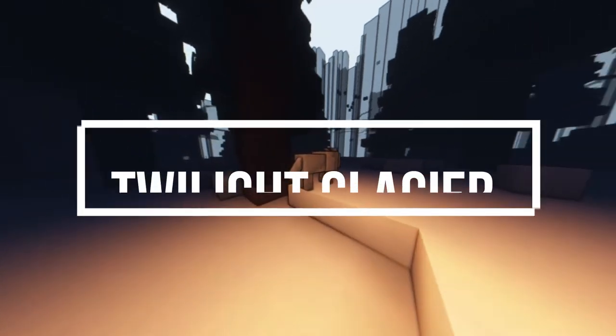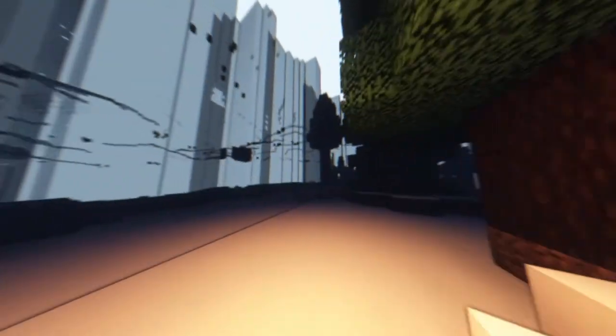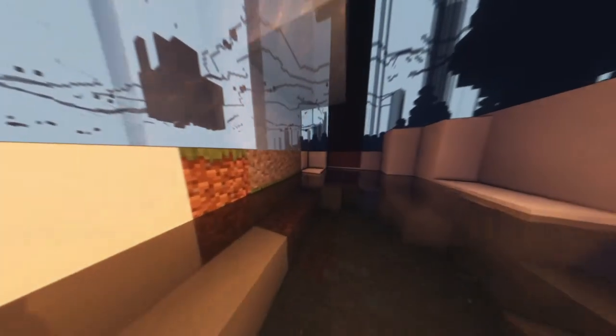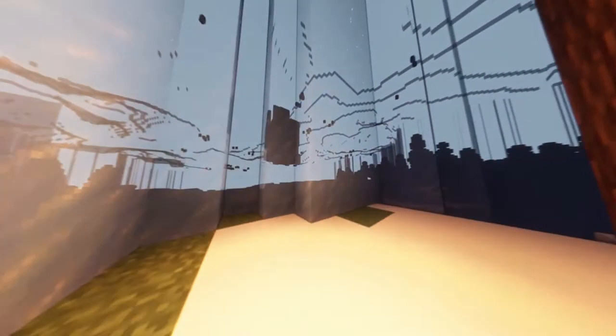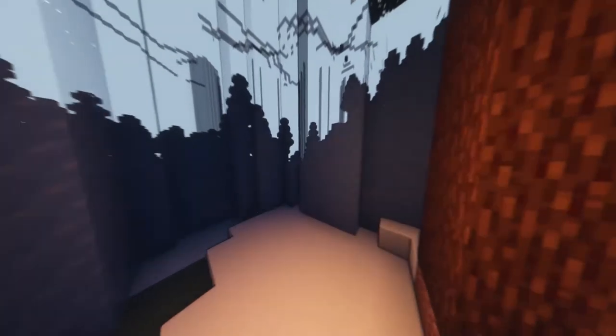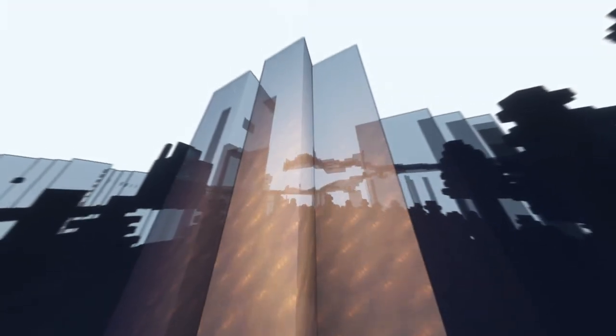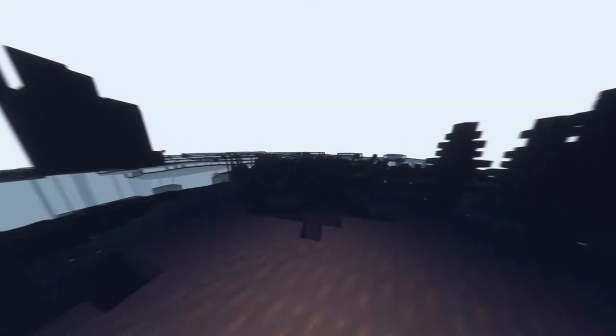Next we have the Glacier biome, and we have a hostile wolf also. We've got the glaciers over here and you can see right through them — if you're running a different shader pack you can see right through them. I'll put the shader pack I'm using in the description. You can go all the way up to the top of these glaciers and it just looks like a really fun place to ride a boat. Don't go in the water though — it's very cold, I tried it out.